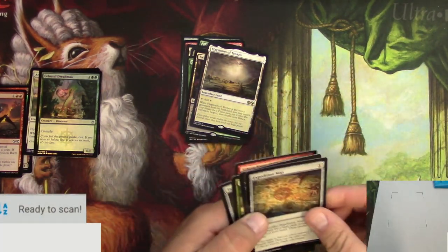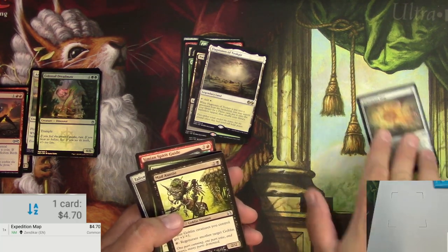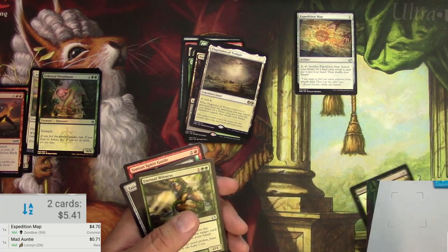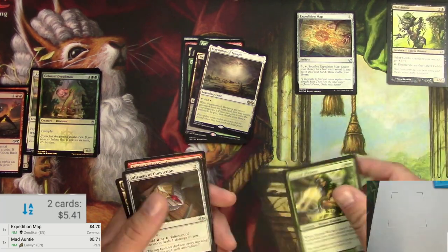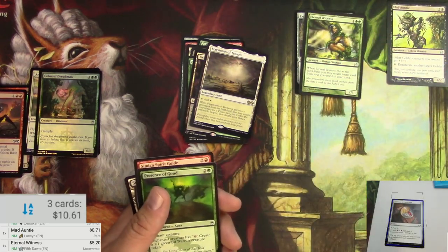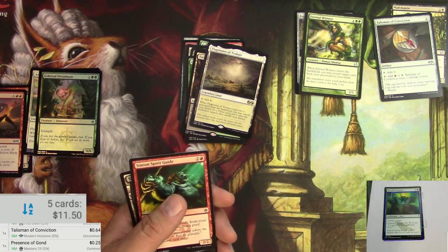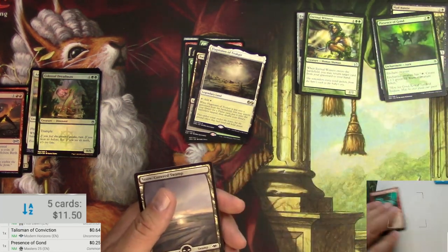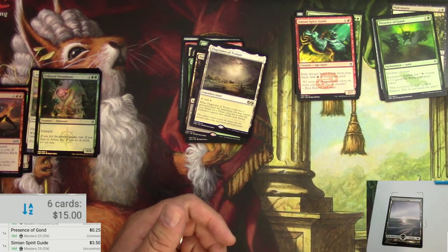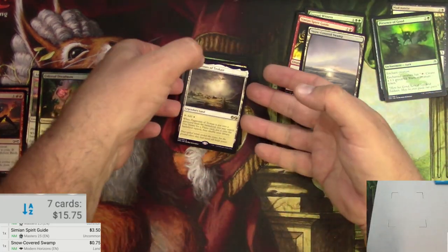There we go. 470 for an Expedition Map — that's solid. Mad Auntie — not really, different version, downgraded. Eternal Witness: 520. Talisman of Conviction, Presence of Gond. Simian Spirit Guide — pretty good. Snow-covered Swamp — not bad for a land.